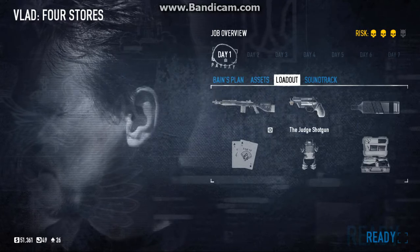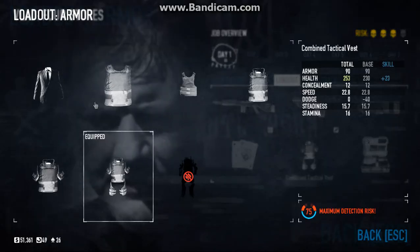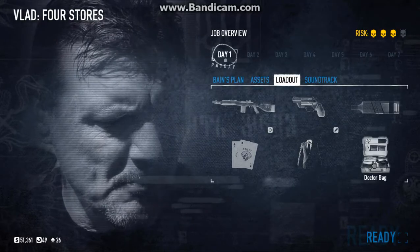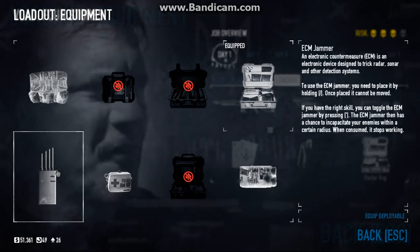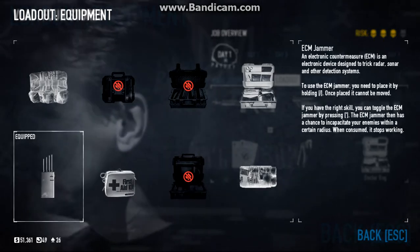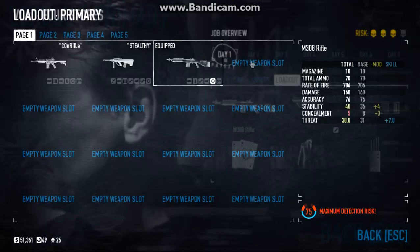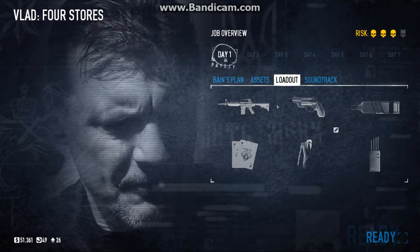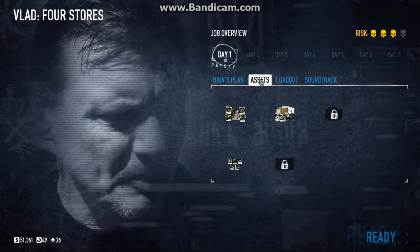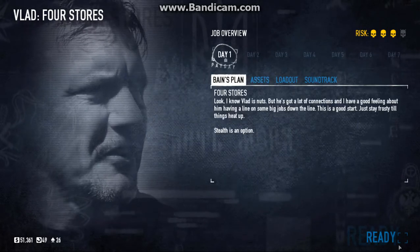Go ahead and buy that. When that loads, make sure you have all you need — a silenced pistol, your two-piece suit on, an ECM jammer, and that's all you need. Go ahead and put your lowest concealment loadout on so you're all stealthy. You don't need any assets, just press ready.